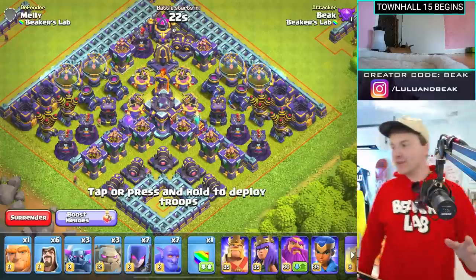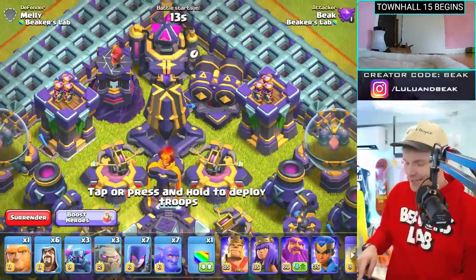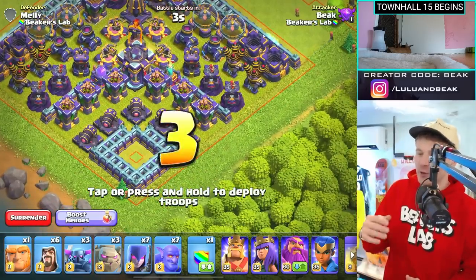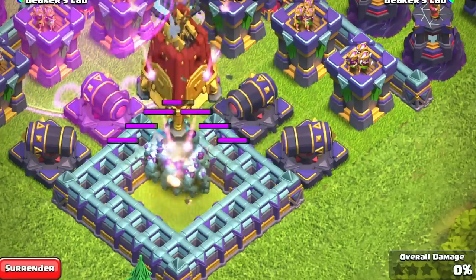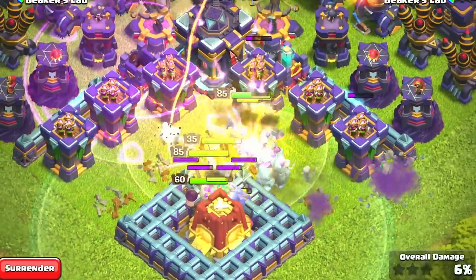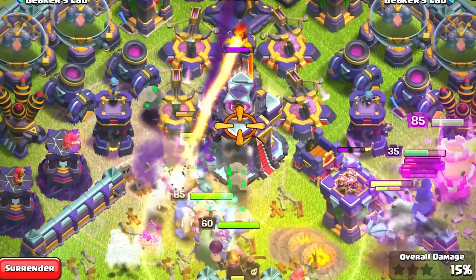Alright, we've got everything here ready to go — all the new levels of defenses, the defensive spell towers, and the monolith in the back. I can't wait to see it in pro tournaments. Let's try to spam everything down here with a golem witch army. I think it could work in theory. Oh no, the eagle artillery is gonna hit us — okay, heal. We just got the rage, now we just got the invisibility — it's gonna make the town hall invisible.